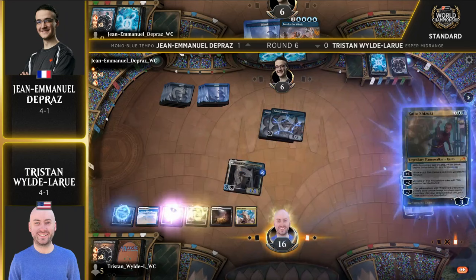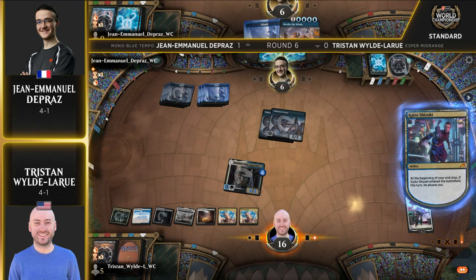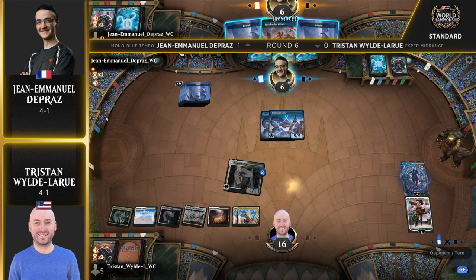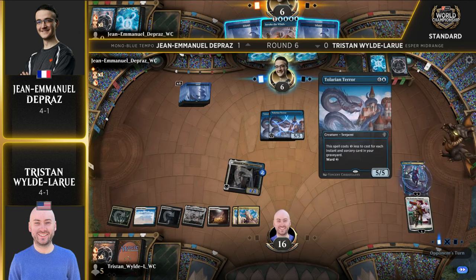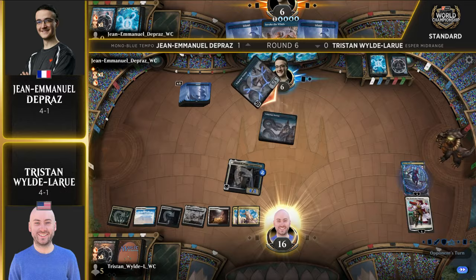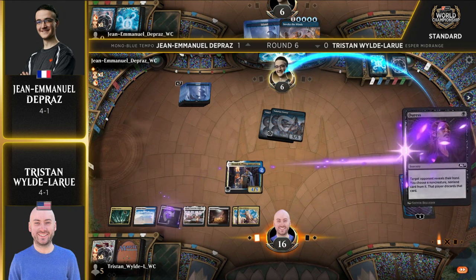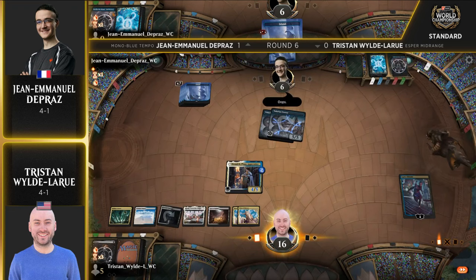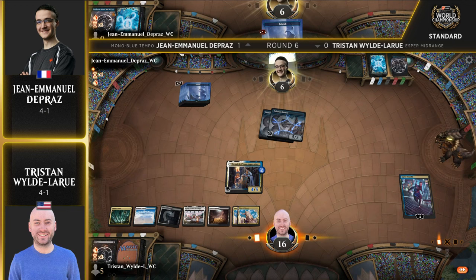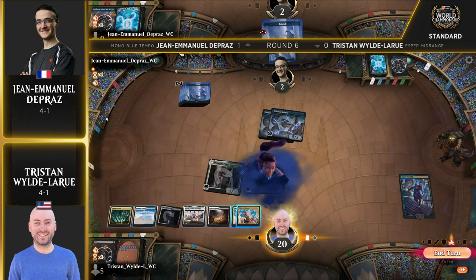Invoke the Winds is live to fully resolve and take Denik — not anymore. Every time I'm ready to say Invoke is going to get cast, there's always something stopping it. I bet John Emmanuel's feeling the exact same thing. Invoke the Winds just hanging out in hand as he tries to get the Wandering Emperor off the battlefield — and this time around it dies. Is there a way Tristan can kill him in one go? That's just rude — Araez is going to see Invoke the Winds and Tristan is going to get vindication. This has been a really strange game, mostly revolving around the Wandering Emperor.